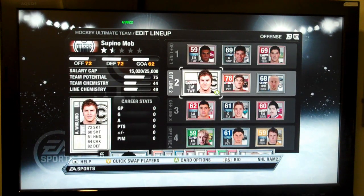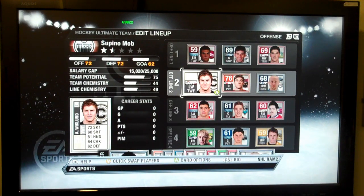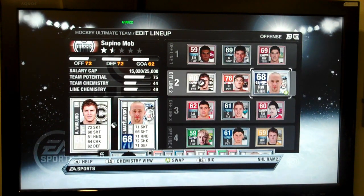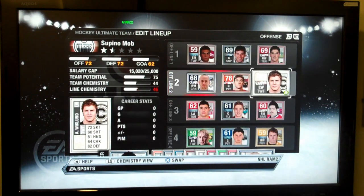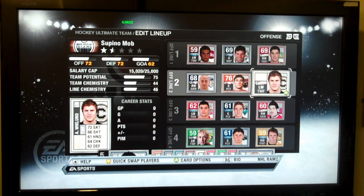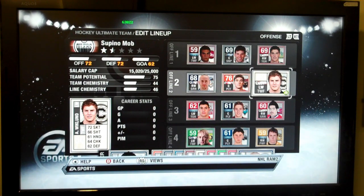Using the Y button for a quick swap, we can pick a player — we'll take the left winger and the right winger on the same line and swap them across. And as you can see, the line chemistry went to red and it says 46, and there's a bar that's red, meaning that the line has changed for the worse. We'll put these players back.